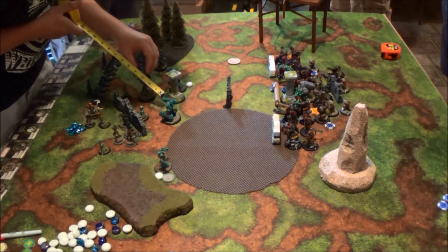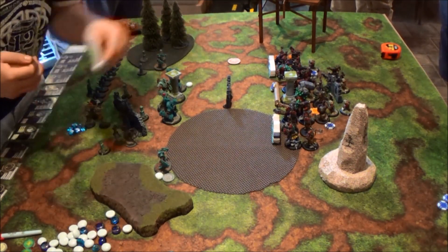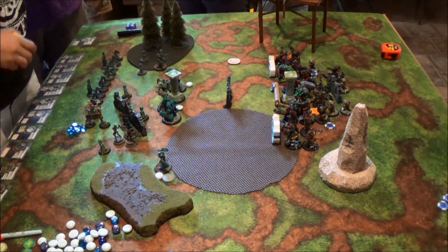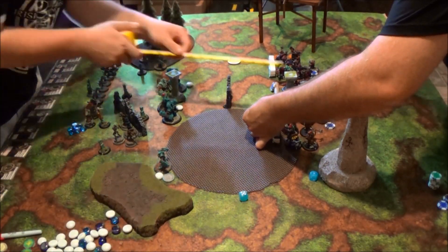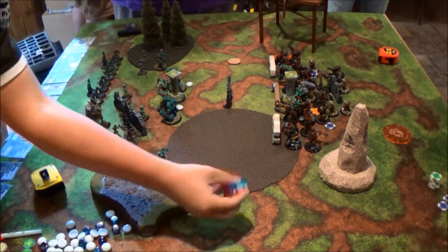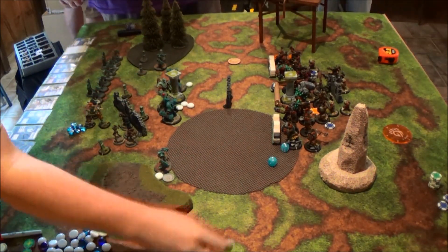Megalith kind of shimmies forward. I go ahead and do Geomancy of Earth Spikes. If you don't know what Geomancy is, both Wardens and Megalith can be forced for one Fury Point to cast one of the caster spells that costs three or less. Earth Spikes is an AOE, POW 13. Obviously I wasn't in range, it deviated, hit some guys, and I think I actually made him make a tough check on one of the Stone Scribes. I'm boosting, trying to do something, and he ain't doing nothing.